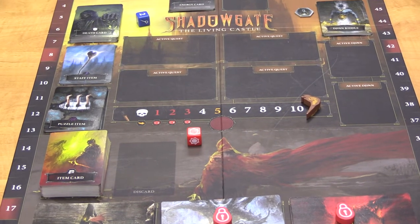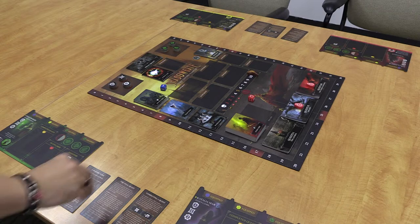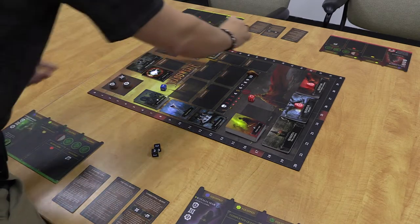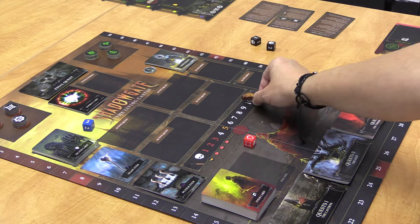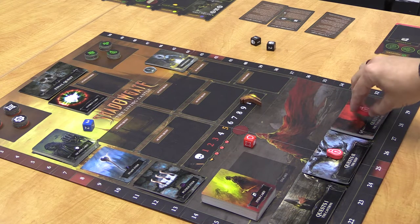Setting the game up is as easy as putting all the shuffled card stacks and tokens on their respective spots on the board. Set two black dice aside on opposite sides of the table for easy reach. Put the torch token on the number 10 of the torch track, and a lock token on the second and third quest stacks.